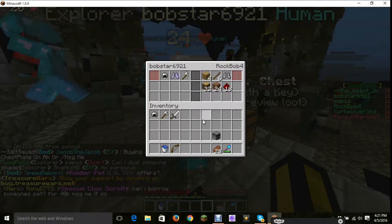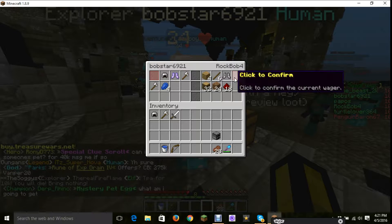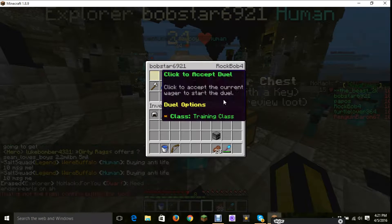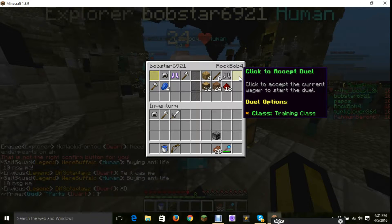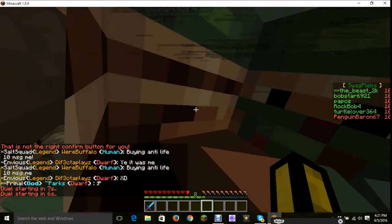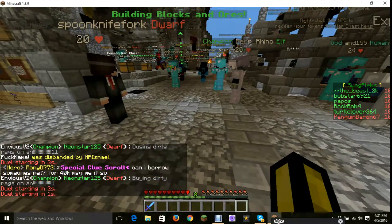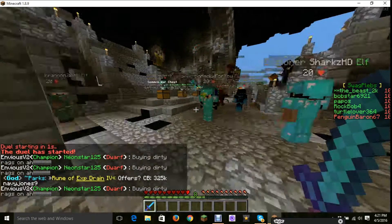Popo, can I duel someone? I will duel. Click on the glass. I got this - you have to accept the duel. Accept the duel, Bobstar. Hey, I have one diamond. Nice. Wait, no armor? Just accept it. What class is this? I did the training class.